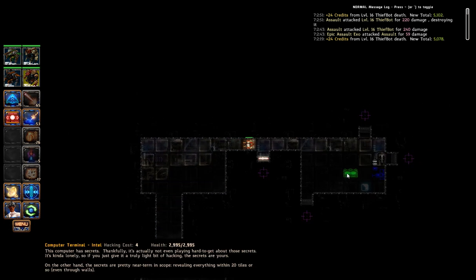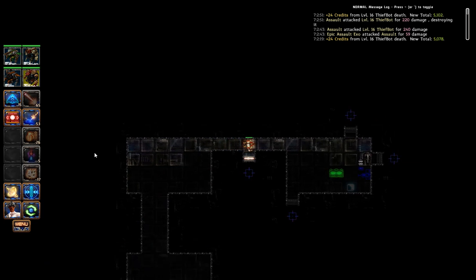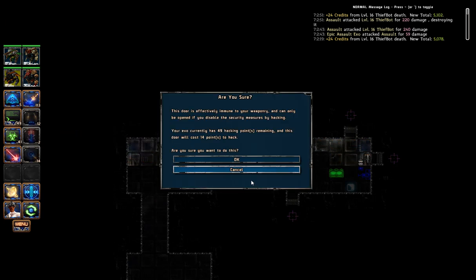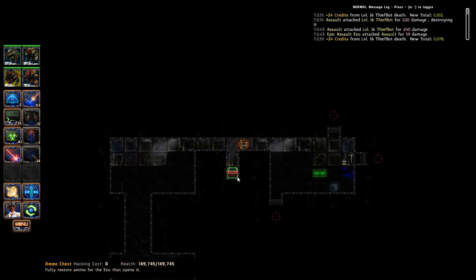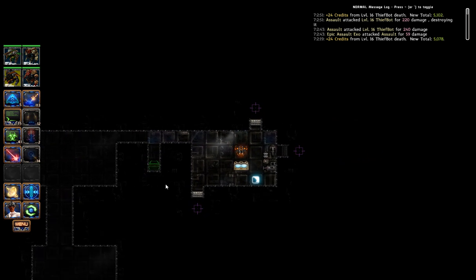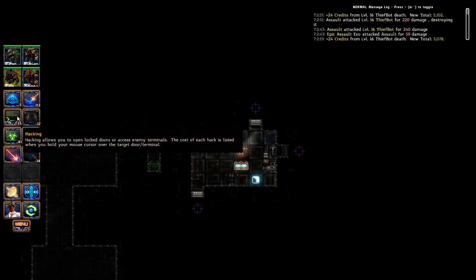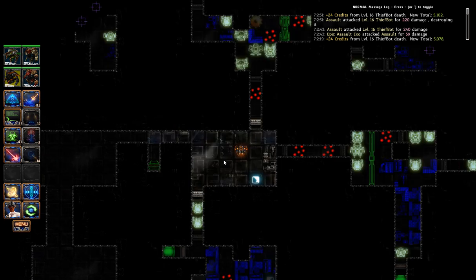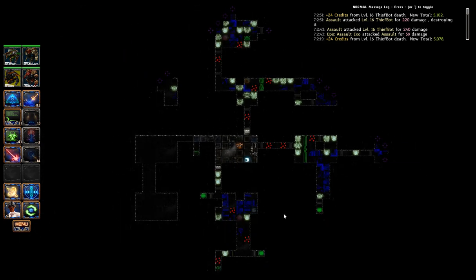There are many doors at the computer terminal which I might use - I don't know. How many charges do I have? 49, the cost is 14, so that's 28, 42. I think I can actually afford to do this - I don't have three charges here so it's fine to do this.